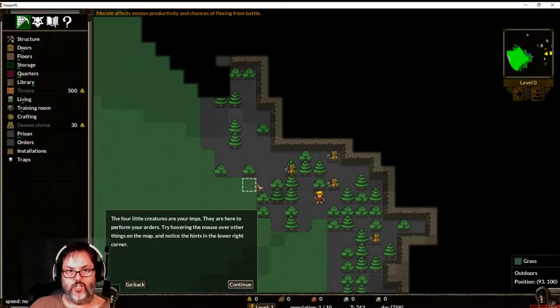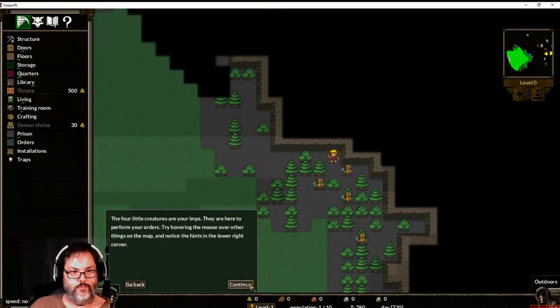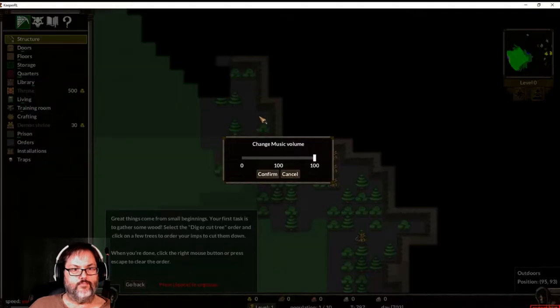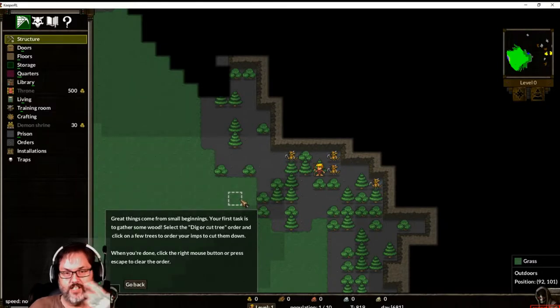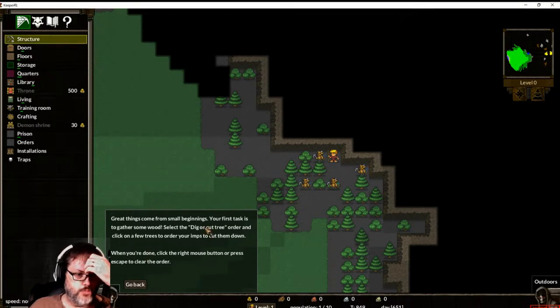We've got grass, a bush, soft rock, and some unknown terrain. Notice the hints in the lower right-hand corner. I'm going to turn the music down a little bit so you can hear me talk. Usually I turn music all the way down or off. Anyway, great things come from small beginnings - let's gather some wood.